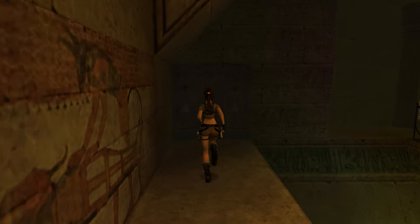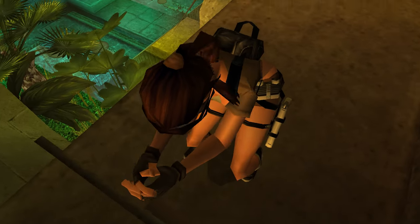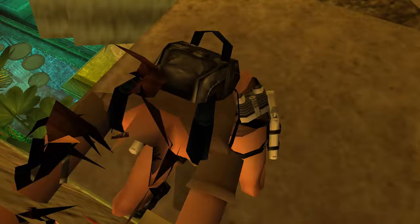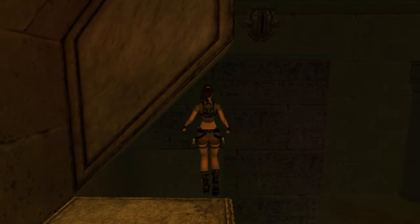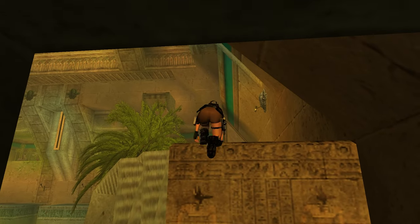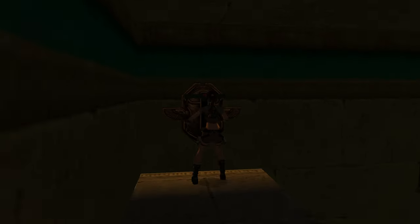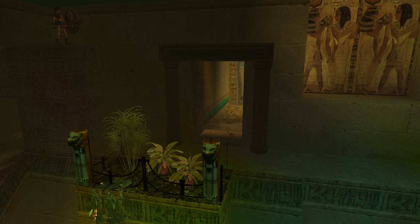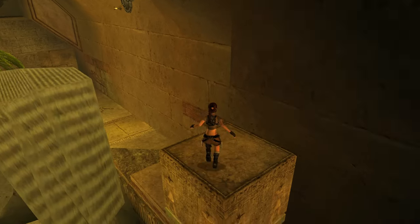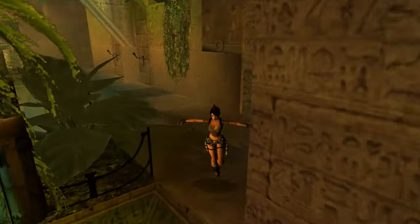If we turn to the right there is another push block. If we grab it and pull it out by two, there is actually something hidden behind it — some shotgun ammo. Pull up on top of the block and jump to the ledge behind to pull a switch. This shows us that the spikes in the doorway below have been disabled, which will allow us to enter that room. But we're actually going to save that until later. We can run over here and now deal with the other switch we were shown when we pulled the jump switch behind the sphinx.